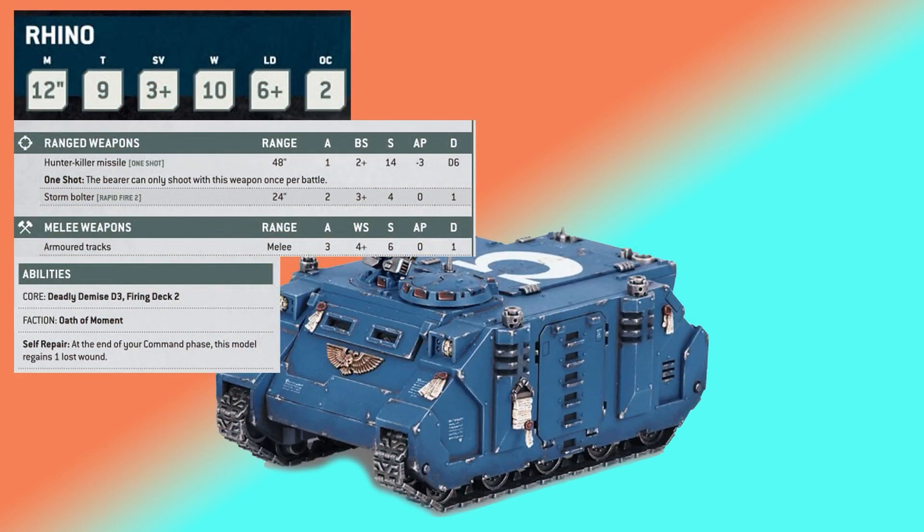A big thing in GW's design philosophy for 10th edition is making things more tough, basically differentiating anti-vehicle weapons from anti-infantry weapons and vice versa. We're going to see some tougher vehicles, and we see just that looking at the brand new Rhino.